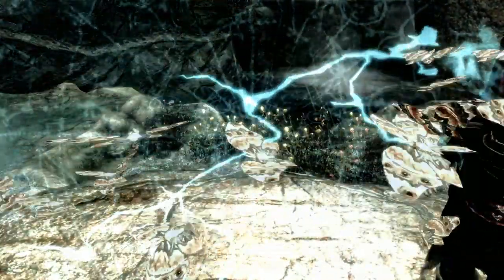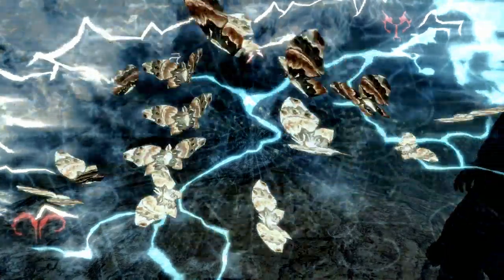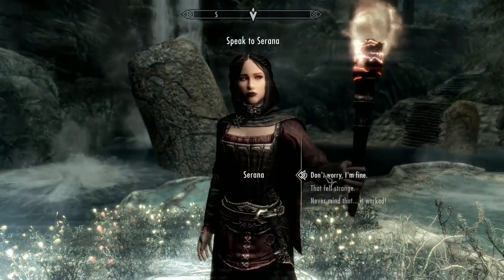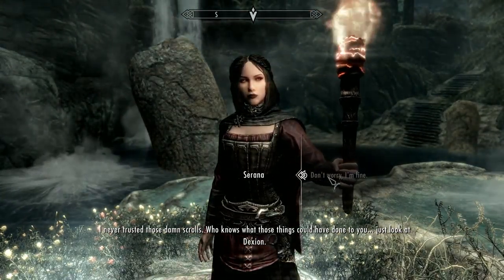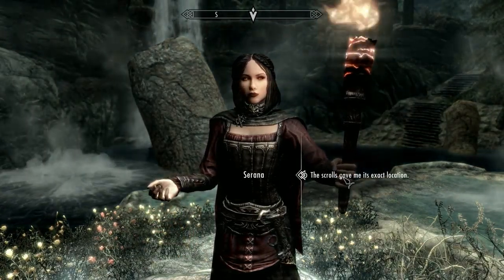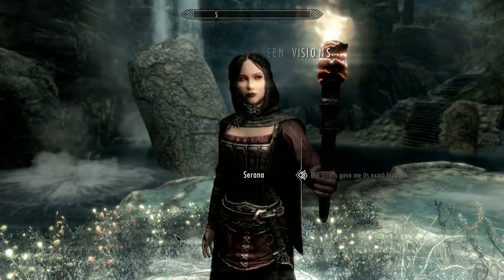That's the three scrolls through. Serana: "Don't worry, I'm fine. I never trusted those damn scrolls — who knows what those things could have done to you? Just look at Dexion." Player: "What about Auriel's Bow? Do you know where we can find it?" Serana: "It's in a place called Darkfall Cave. I've finally put an end to this ridiculous prophecy. The scrolls gave me its exact location. I want to get there before my father has a chance to track us down."